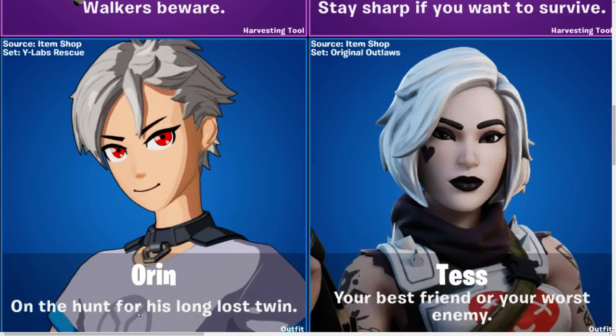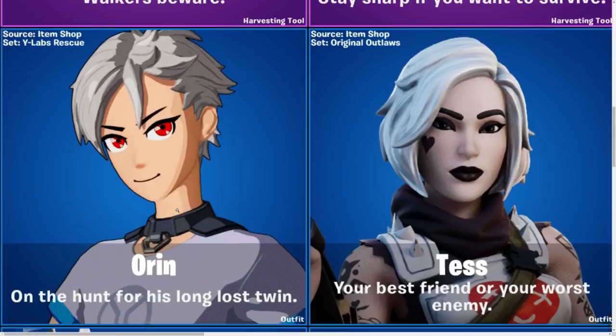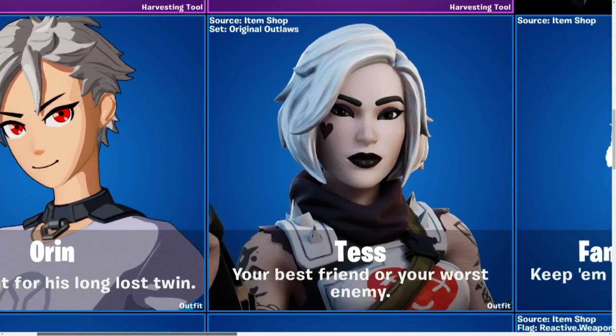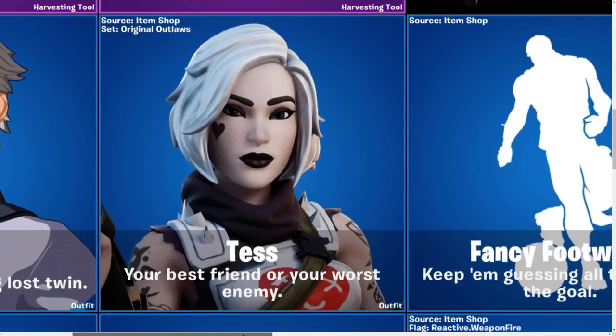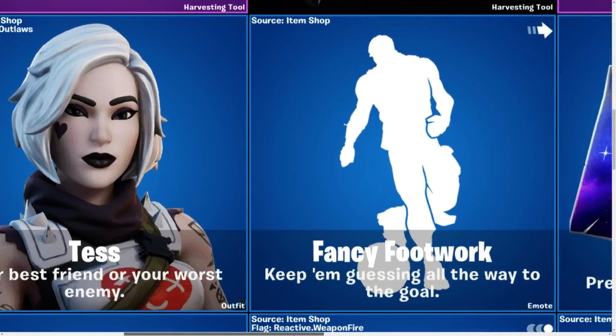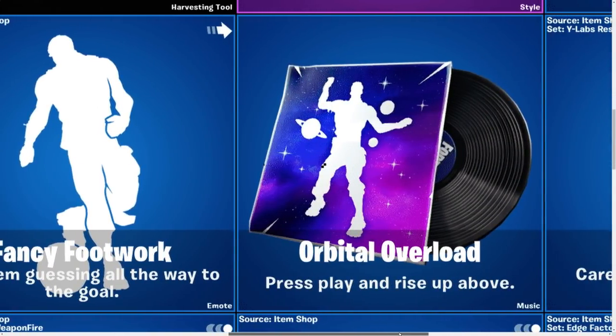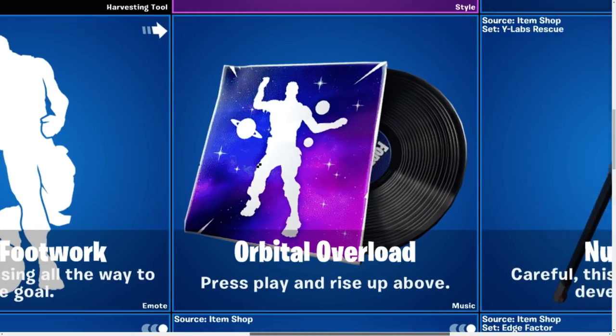Orin — on the hunt for his long-lost win. I don't know where they're going with this art style, but it's the same as the one skin from the battle pass, and I kind of like it. It's kind of hype. Then we have Tess — your best friend or your worst enemy. It's a cool skin. Fancy Footwork — already shown you this emote from Hyfex. Orbital Overlord — pretty cool, press play and rise up above.